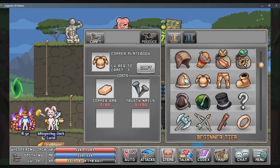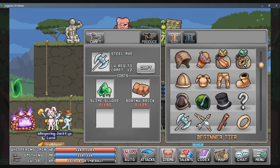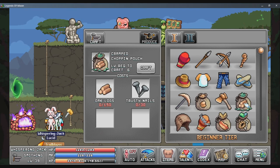As soon as you can, you're going to want to craft the whole set of copper armor. This includes two copper bands. You want to craft a material pouch, and whatever weapon that is specified for your class. For your miner, you're going to want to craft the mining pouch, and for your woodcutter, you're going to want to craft the chopping pouch.